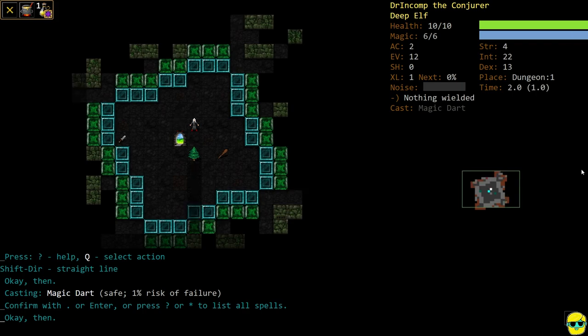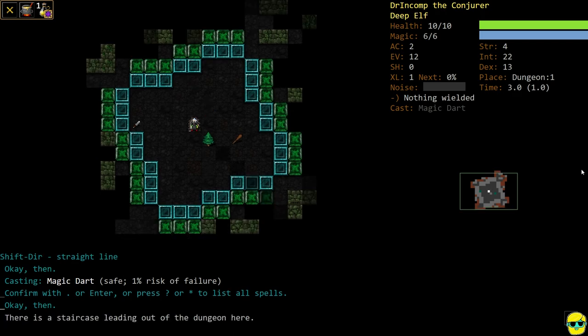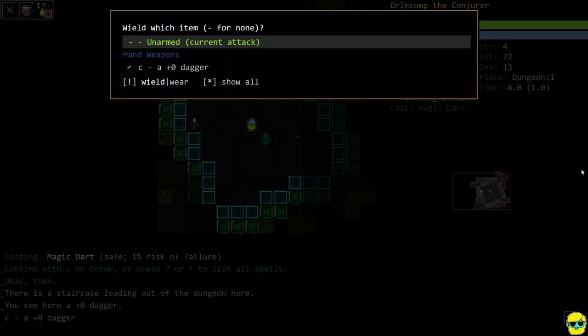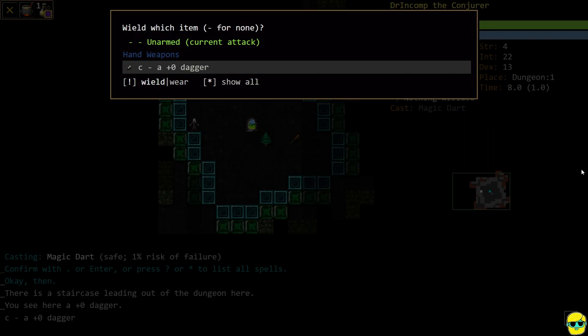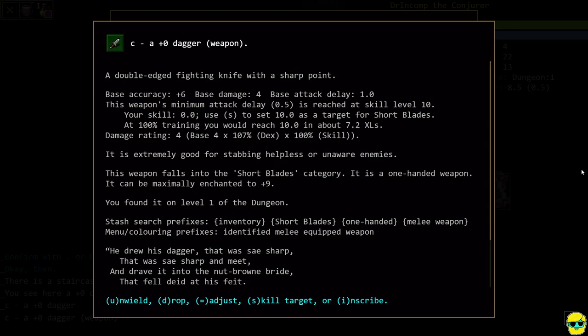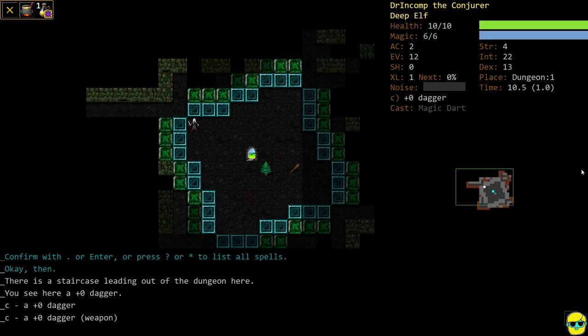There's a dagger and a club here. Pushing I shows that all we start with is a potion of magic and a rope — we don't even have a weapon. I want the dagger, so I'll walk over to it, push G to pick it up, then W to wield the hand weapon. Now we have a dagger. I like daggers because they have a base accuracy of plus six, which makes them much easier to hit with. I don't have any training in weapons, so I'm not very good, but at least I can get a hit off.